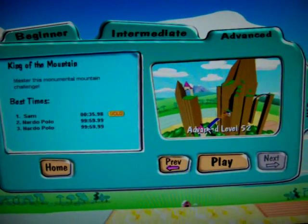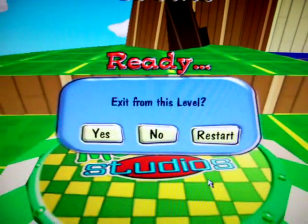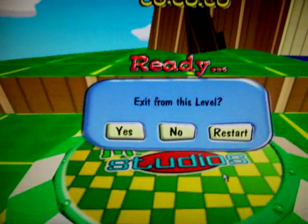First, pick a level, and before it says go, press escape, then click F10.